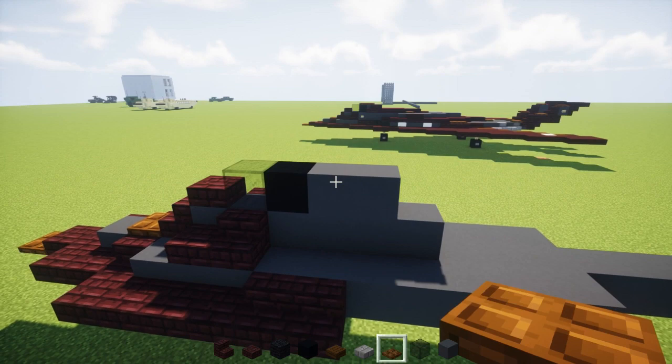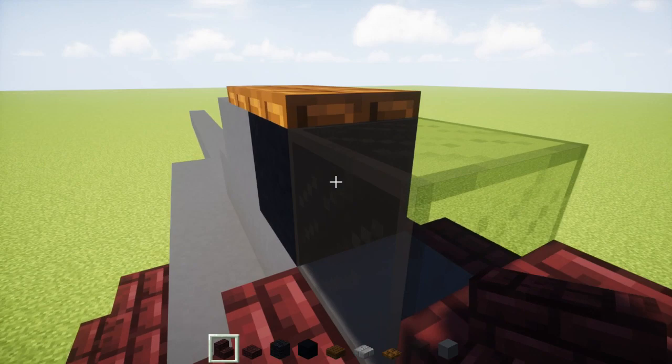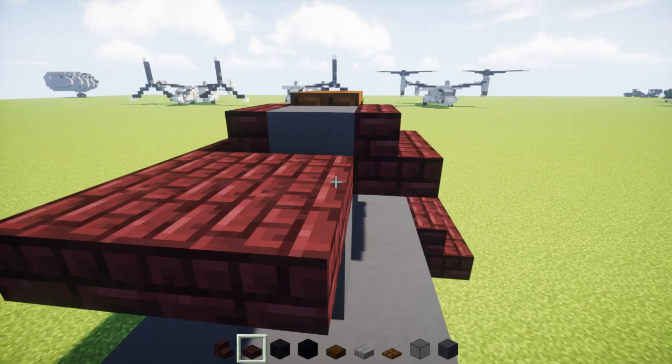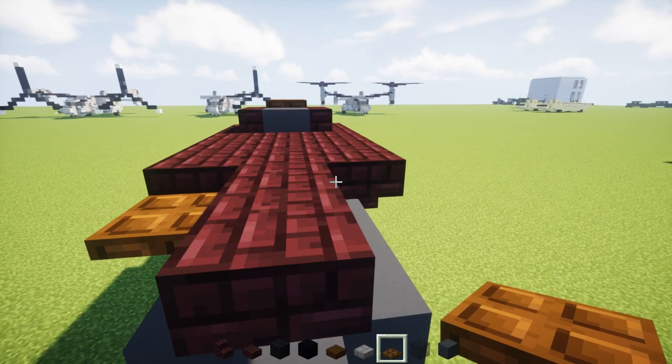Then on top we're going to add 2 dark oak wood trapdoors. On the side here, we're going to add another brick stairs facing the front and one behind it facing the back. Same thing on the other side. Then behind it, take another brick slabs and add a 3x3 right behind it. In that 3x3 in the middle, add 2 more nether brick slabs like that, and dark oak wood trapdoors at the tips.